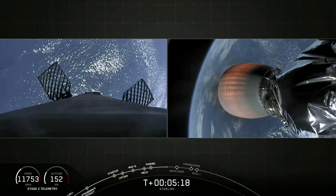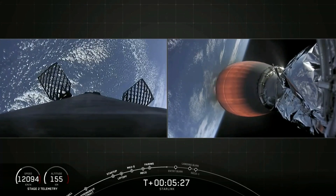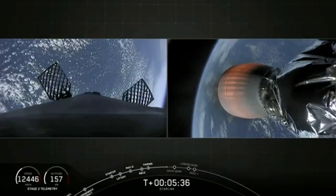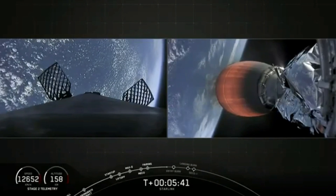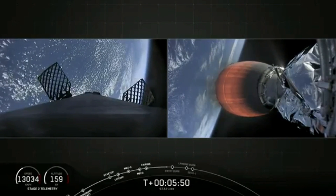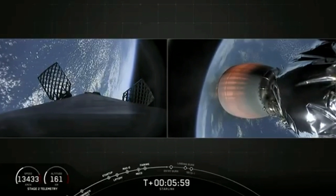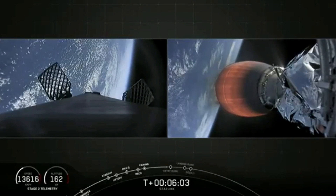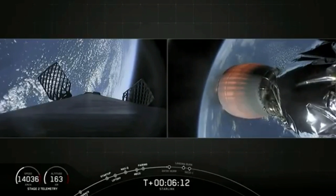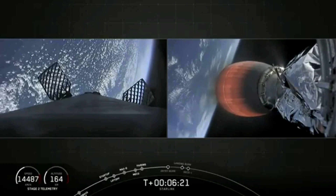That entry burn is going to last just under 20 seconds. After that, stage one will continue to coast down towards the drone ship. At about T plus eight minutes or so, you're going to hear the call-out for the landing burn. That is where we reignite a single Merlin 1D engine — that center engine E9 — and that slows the vehicle down to zero velocity. Meanwhile, stage two continues to perform nominally with the MVAC at full power, burning with more than 200,000 pounds of thrust as it takes that stack of 60 Starlink satellites to its first parking orbit.